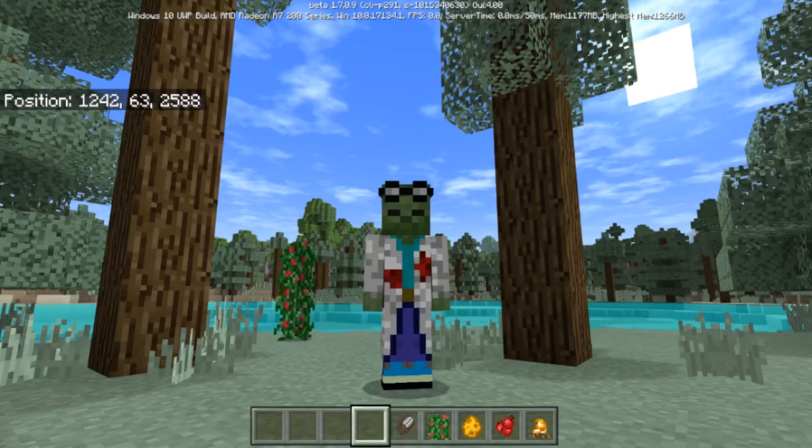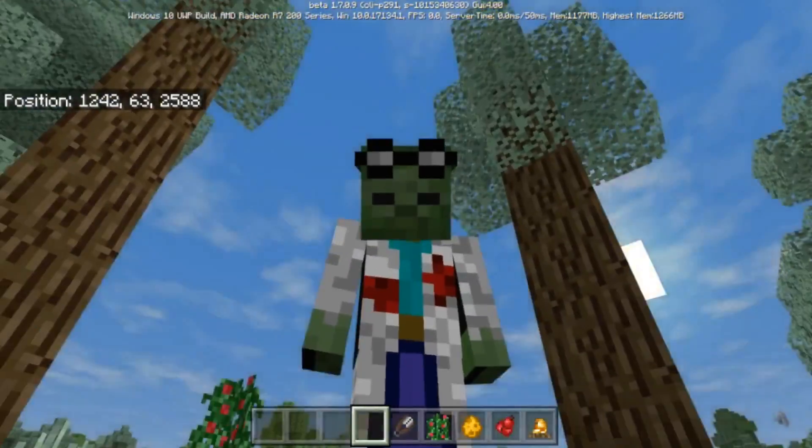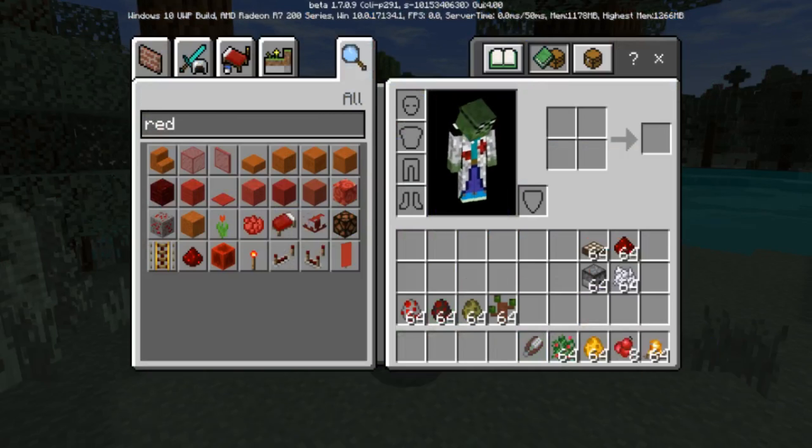Welcome to another Minecraft modded tutorial video. I've got a new add-on for the Bedrock Edition — the new biome updates mod. It adds all three of the new updates introduced at Minecon 2018, which was today. The winner introduces foxes, berries, campfires, berry bushes, and some really awesome mechanics. I can't wait to see what the new commands are adding and how it's going to work.